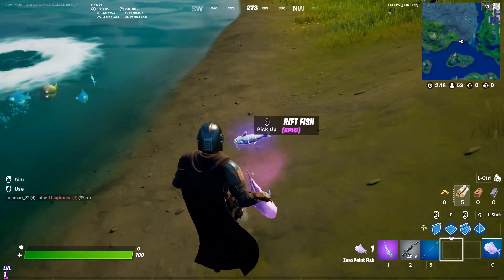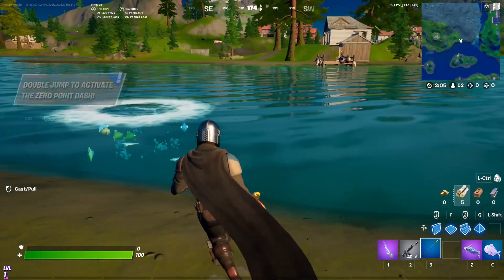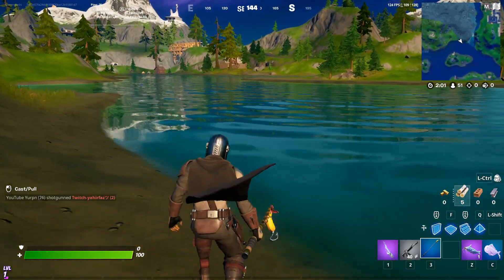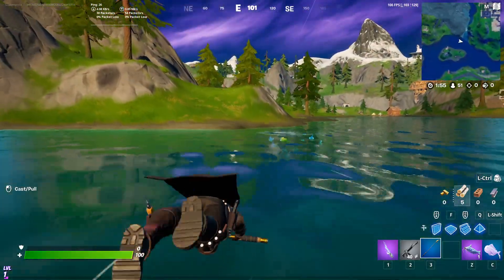The rift fish has its own special animation when it's on the ground. The fishing deck for this season is the exact same thing as last season, except there are 40 new fish — I believe it's 40, I could be wrong. But as we learn more about the new season I will make more videos to let you guys know.